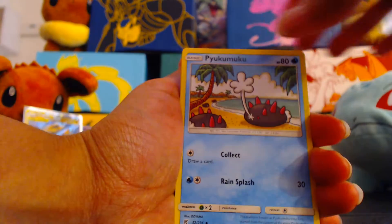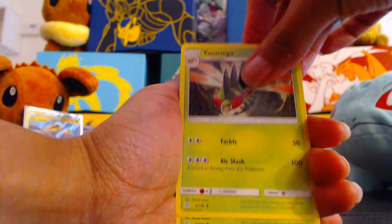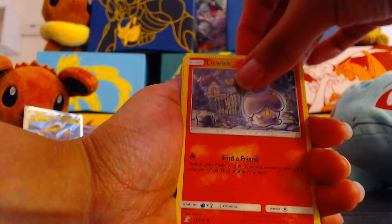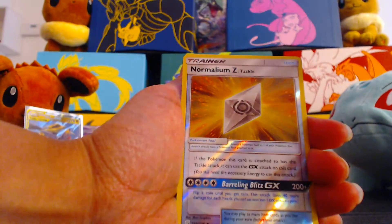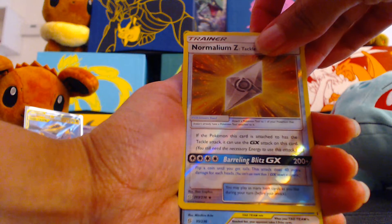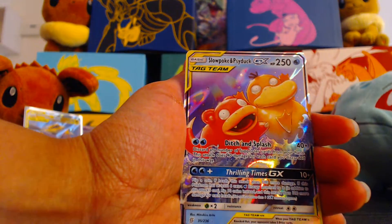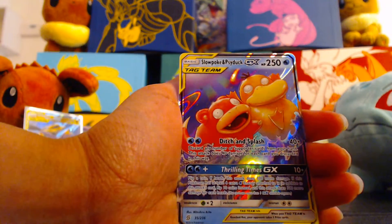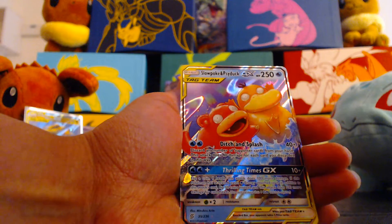Coming in on the last couple here. Fire Energy. Pyukumuku. Archen. Yanmega. Swaddle. Marini. Litwick. Cubone. Yanma. Reverse Normalium Z Tackle. And... oh my gosh! We got the Slowpoke and Psyduck GX! I told you! Even though it's the derpiest card.